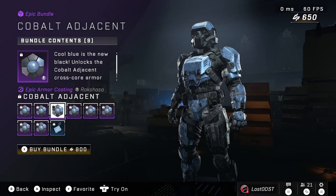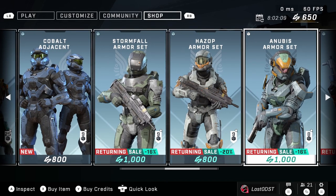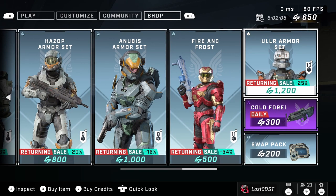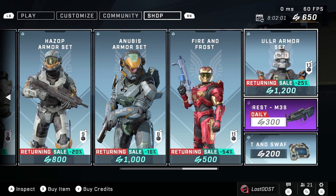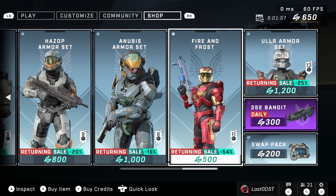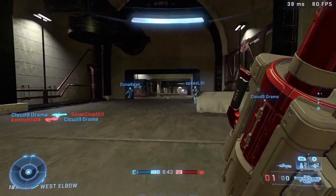You can also buy the Season 1 bundle items separately. The Fire and Frost bundle from Season 1 has made its return and has quite a sale going on — definitely worth it if you were thinking of getting it before. There's also a sale on the Ullr armor set, and the daily is just a Cold Forest Bandit coating. Pretty good sales overall if you wanted some of those bundles at a better price.